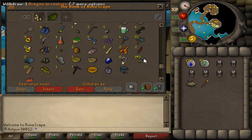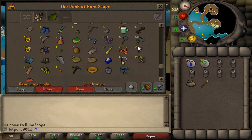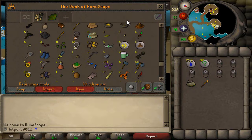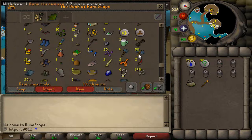We did get a few dragon implings — as you guys can see, dragon arrow tips and 20 dragon bolt tips. We had three dragon implings, not sure what we got from the other one — it wasn't that great. And the nature tiaras — no way. I got three nature tiaras in a row from three magpie implings in a row. It was on stream — I should have recorded it for you guys. I was like, 'no way I'm gonna get a third one,' and then I got one. Sinister keys as well — those aren't too bad.